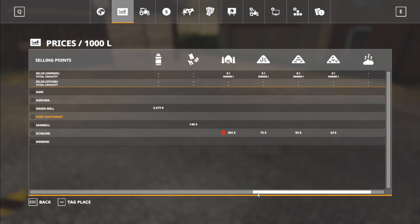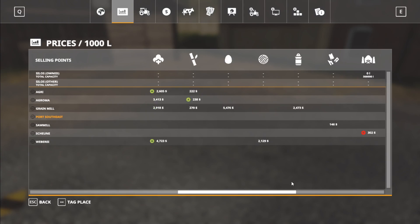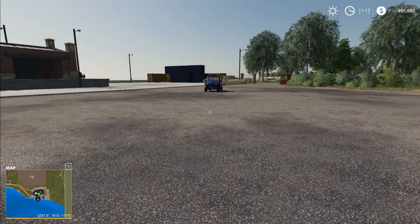The Shoon and Port Southeast is going to be our final major sell point. It's going to take wheat, barley, oats, canola, sunflower, soy, and corn. I was expecting it to take sugar beets and potatoes, but that's it.